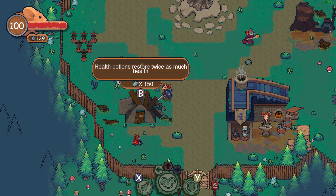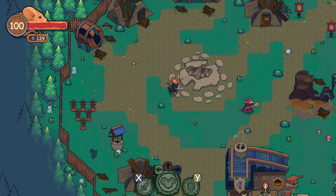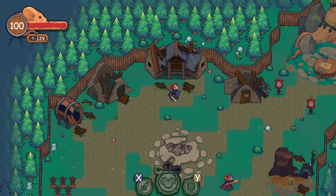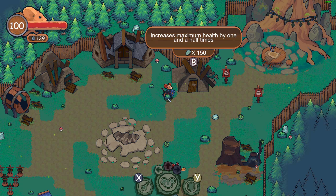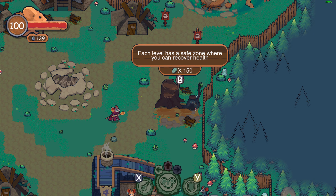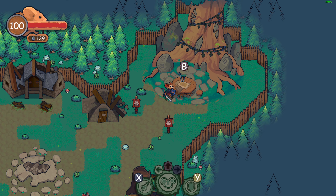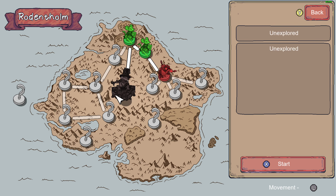I still have a ton of health potions. That upgrade is expensive. Explosion deals damage; fifth regeneration up to 50% of maximum health; increase maximum health by one and a half times. Each level has a safe zone where you can recover health — that's actually pretty nice.